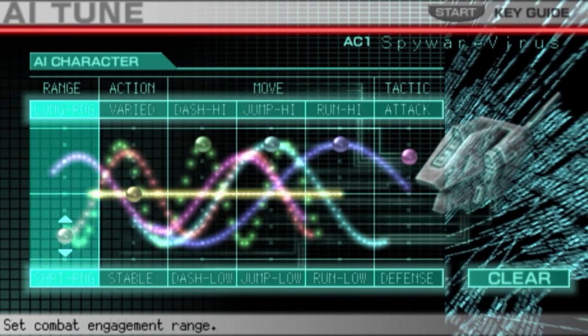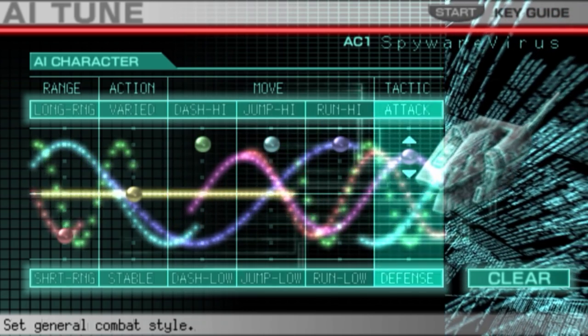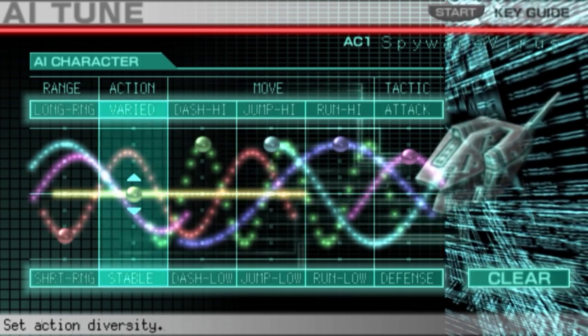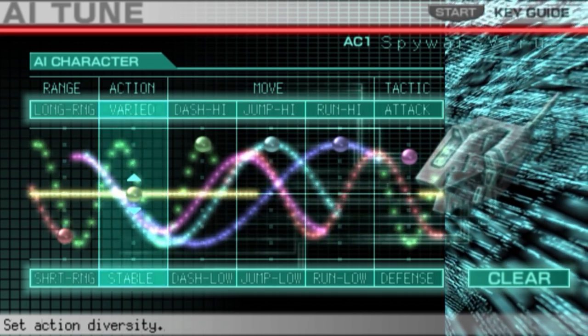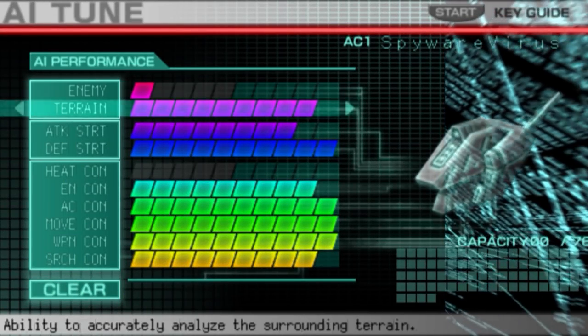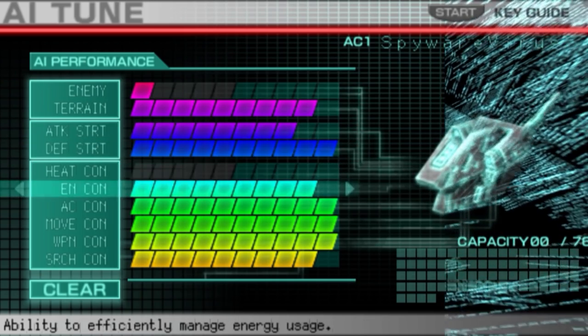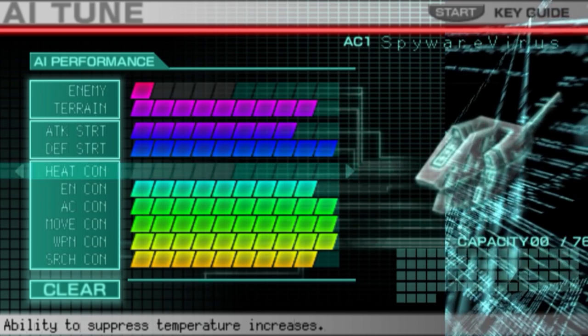Checking the AI: look-out is high, dash is high, jump is high, and attack is there but I was expecting it a bit higher. Short range, but not completely short range, and action is in the middle — wasn't expecting that. For performance, lots of points in attack and defense, but no points in heat concentration. The rest looks pretty nice, but no operations either.